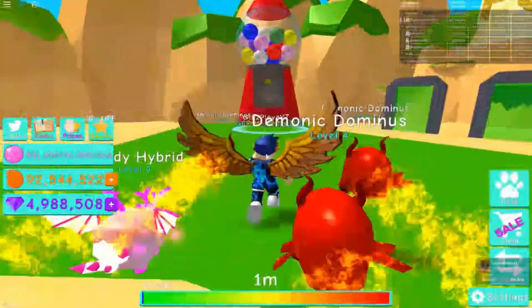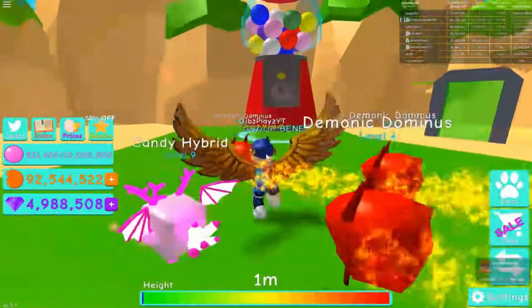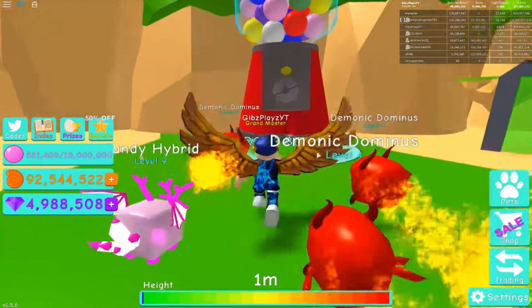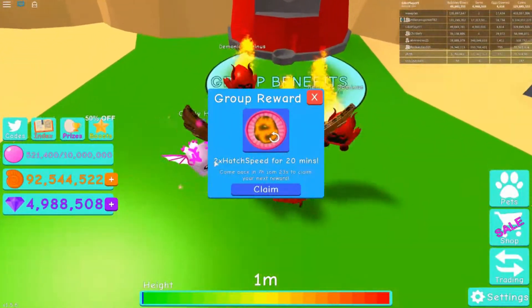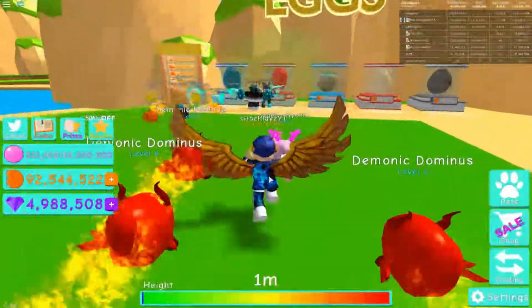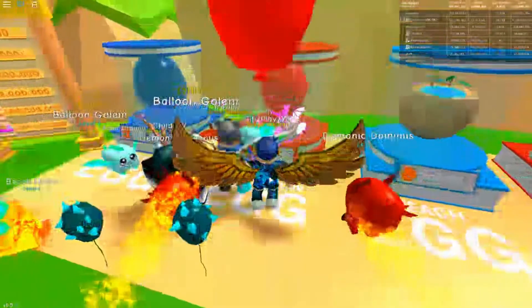We also got new codes! And in the last video they added the beach group benefits, but I didn't mention it — you just have to join the Rumble Studios group to get the group benefits. Then just step on it every four hours and you get two times hatch speed. Just go to these eggs and start hatching!